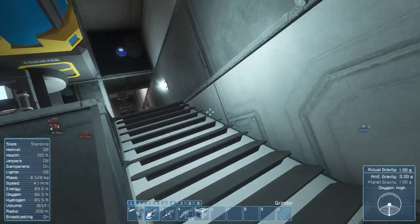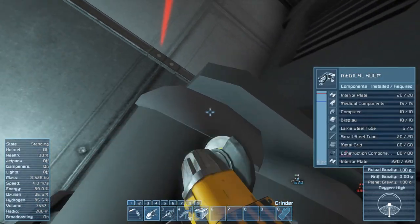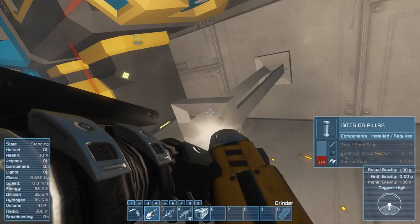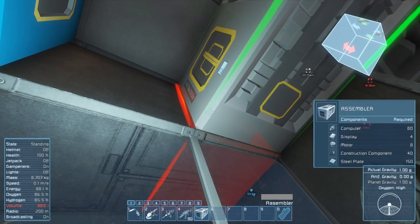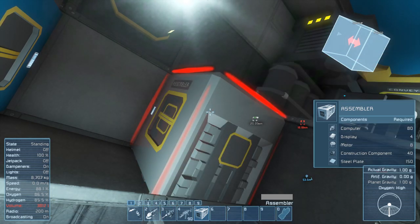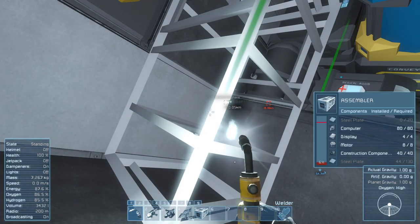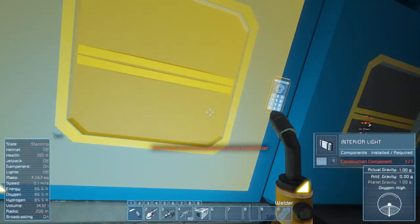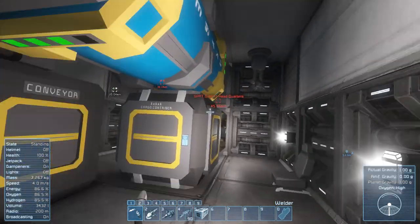Assembler — placed! What are we needing? We need a lot more steel plates, a hell of a lot more. We can get steel plates because I can tear apart what's left of the ship. Shall we get rid of these conveyors? They have no steel plates in them whatsoever. Shall we go tear some bits off the back of our ship? We're mainly surviving in the front part.